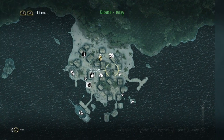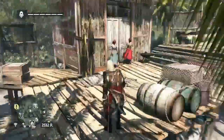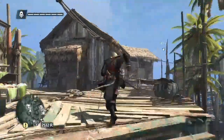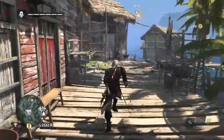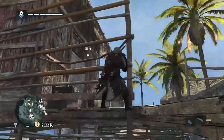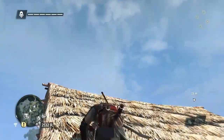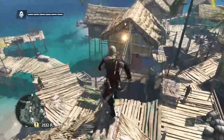And then the second one is on a wire between two buildings up here. So just carry on running along there. Climb up here and you'll find a wire just in front of us on this building here. Look, there it is.